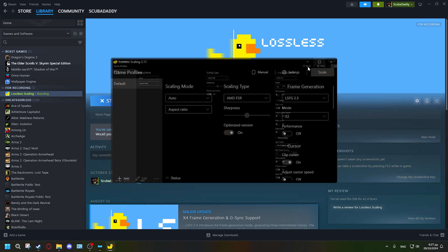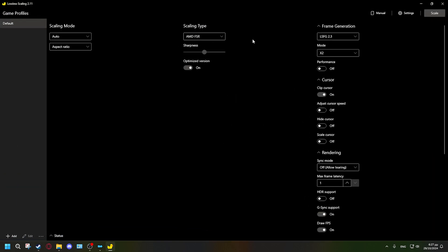The app starts off like this — it's very user-friendly and easy to use. It also has a built-in manual. There are a couple of things you must know before you start enabling things. First: do not touch the scaling mode. Just leave it as it is — aspect ratio set to 'Auto' — those are the best settings.